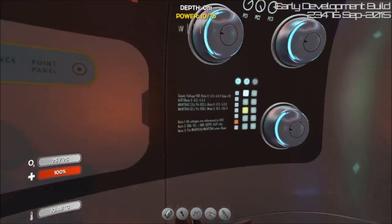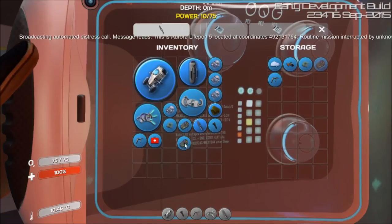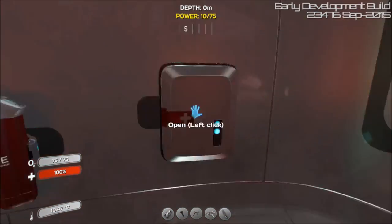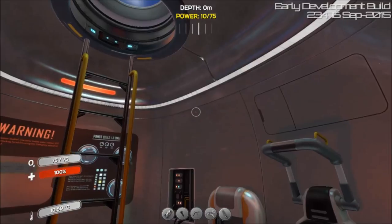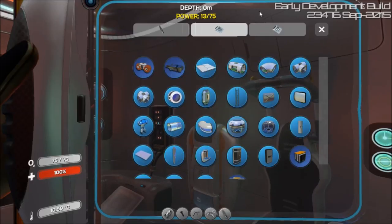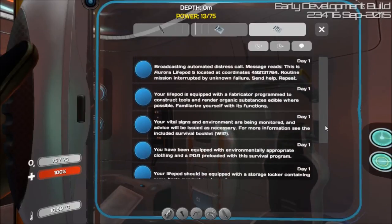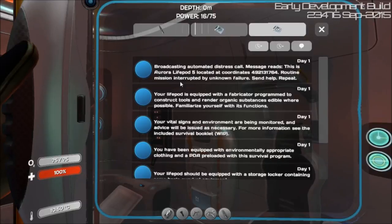Let's see what's in here. Oh, I had a welder I should have checked — and a computer chip and a battery. I'll take the battery. Now, you notice those messages at the top of the screen that keep popping up. In the experimental mode we now have the log. Everything that you see that appears at the top of the screen shows up in your log, so you can read through what's there. Broadcasting — automated distress call — message reached. This is the Aurora Life Pod 5, located at coordinates so-and-so. Routine mission interrupted by unknown failure. Send help!